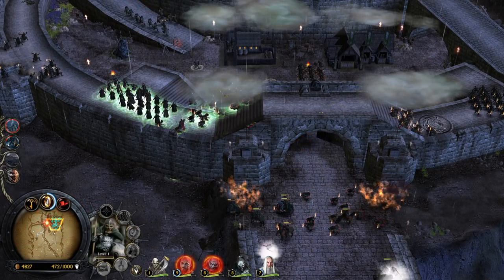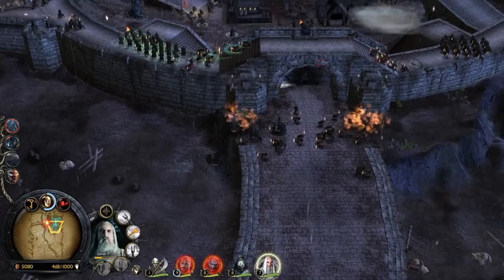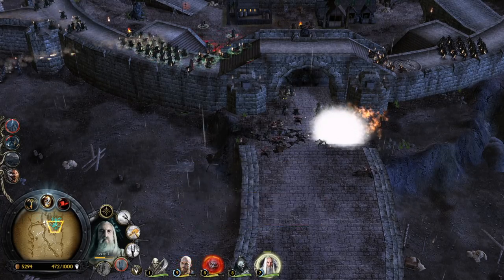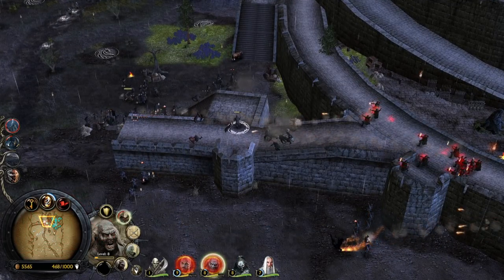Nice — it doesn't deal as much damage as I was expecting, not gonna lie. We can also use one more lightning from Saruman — do it, boom, sun on your face! Fireball — we are so clumped, hey be careful please.